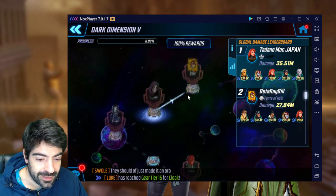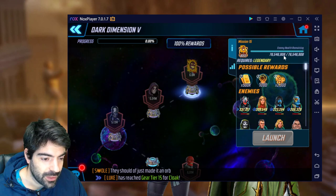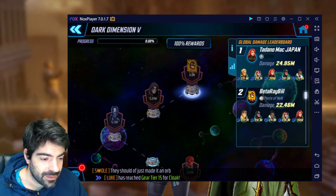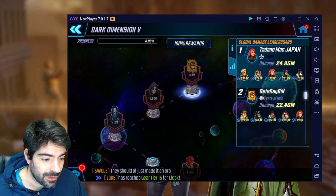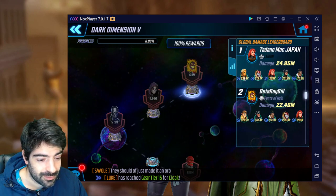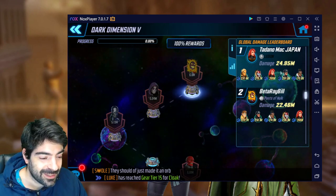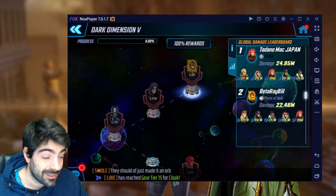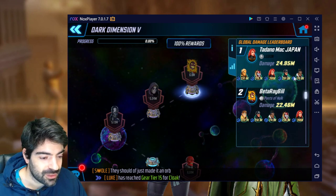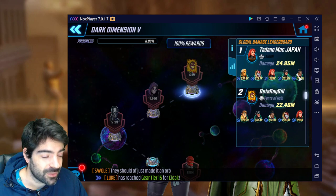On the final legendary node — 76 million HP — he made a team change, swapping Ebony Maw for Shuri. When using Phoenix, Adam Warlock, or Omega Red, Shuri is a bit better because she can provide energy so you can use specials and ultimates more often, which has real relevance there.